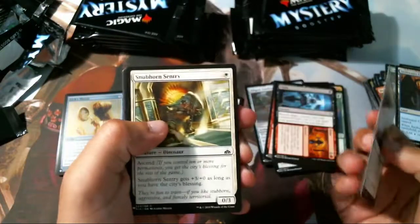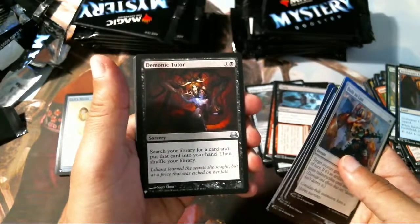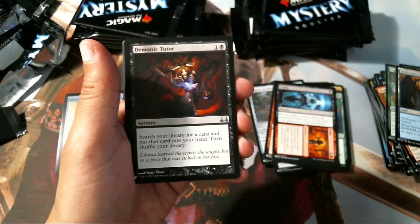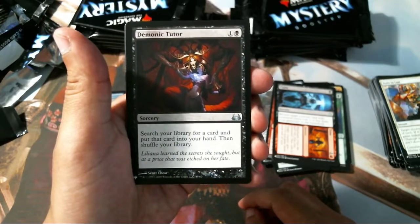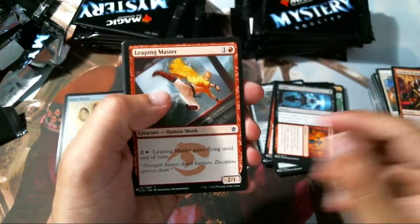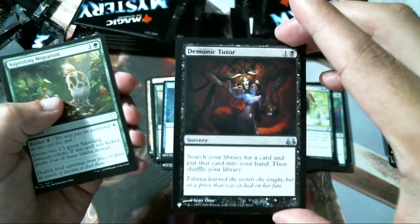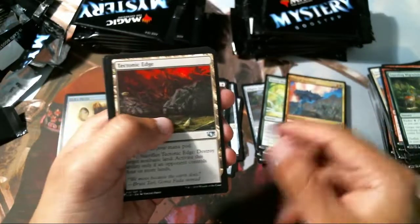I don't know the prices on these things — I know Elesh Norn is up there, that's it. That's a common. Grotesque Mutation. Oh nice — Demonic Tutor! This is a Demonic Tutor — this is an uncommon in this set, holy crap! We're gonna put that over there. I have a proxy of this, so that is something. I looked it up — it's about $25. Not as much as I thought, but that's still an uncommon, that's still something.